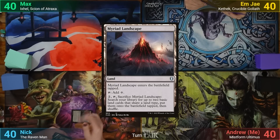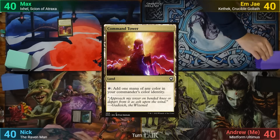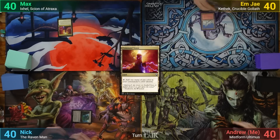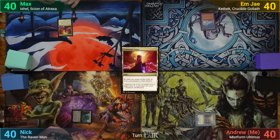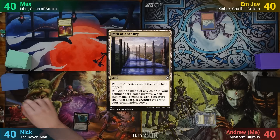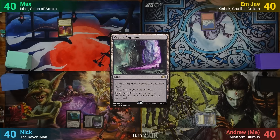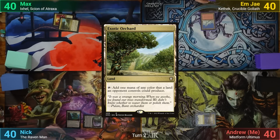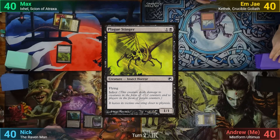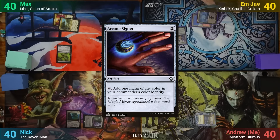Nick plays a tapped Myriad Landscape. Max plays a Command Tower. MJ just plays a Snow-Covered Mountain and passes. I play a tapped Path of Ancestry and we move to turn two. Nick's got a tapped Crypt of Agadeem, is in no rush, and passes. Max plays out an Exotic Orchard and casts a turn two Plague Stinger. MJ has a Snow-Covered Swamp for turn and casts an Arcane Signet.